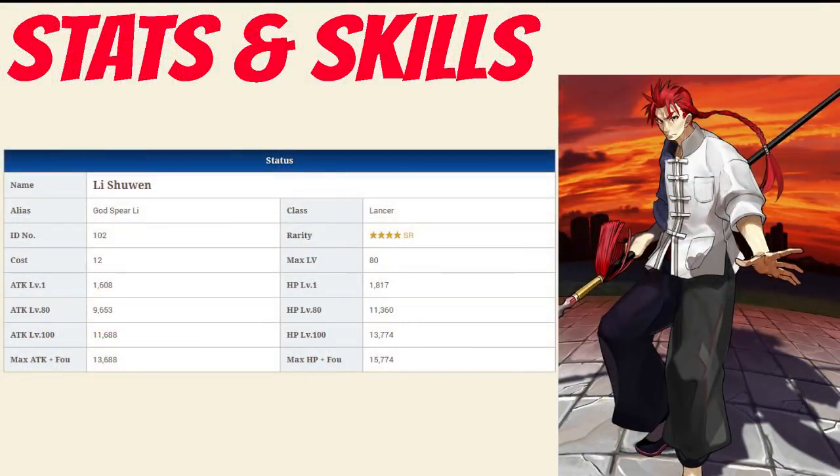Li has a max HP of 11,360. It's the lowest among all 4 star lancers but overall about average for a 4 star servant. His max attack is 9,653, making him second only to Lancer Alter among the 4 star lancers, and even when compared to all other 4 stars in general, his attack is very high. And that's before you factor in the Lancer damage modifier which effectively makes his attack 10,135.